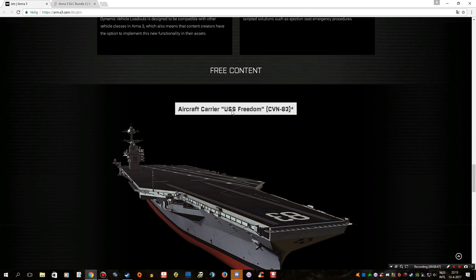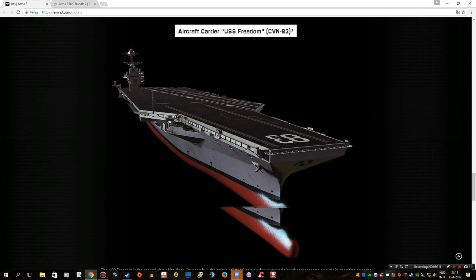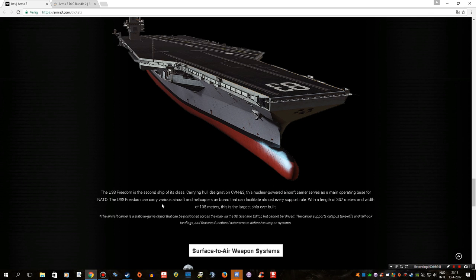Along with this DLC and the new features, we also get free content: the aircraft carrier USS Freedom, which is the one you saw in the trailer at the start of this video. The USS Freedom is the second ship of its class, carrying hull designation CVN-83. This nuclear-powered aircraft carrier serves as a main operating base for NATO, with a length of 337 meters and a width of 105 meters — this is the largest ship ever built in the game. That is a big ship.